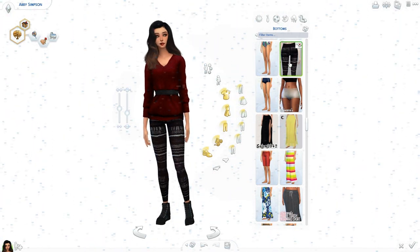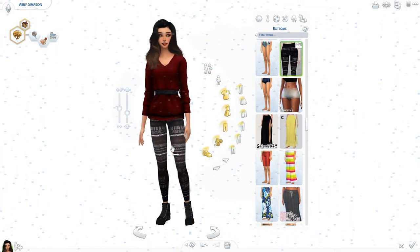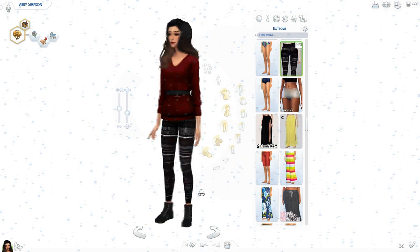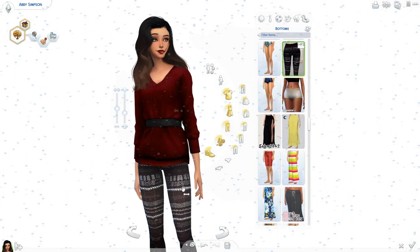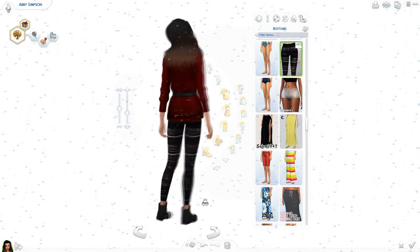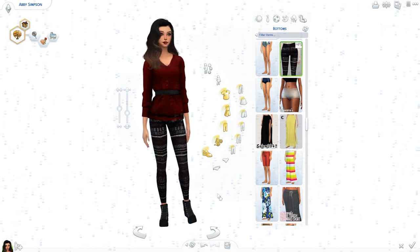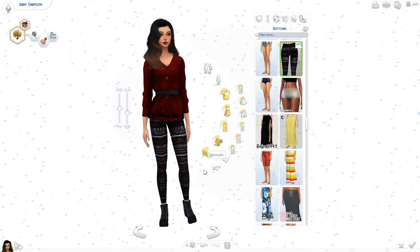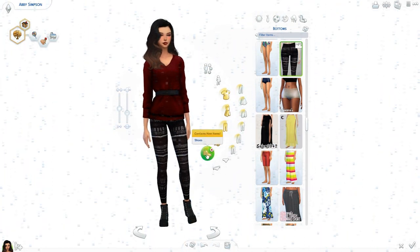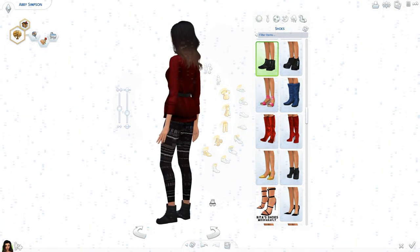Let's move into the pants. She gave me this custom content and I actually already had it, but these are leggings with a kind of wintry design. The whole white and black theme kind of looks like snowflakes to me. I really like it — it's so cute. Something about the pattern just looks very wintry, so it looks great for a winter theme.